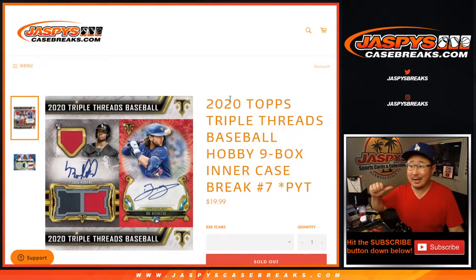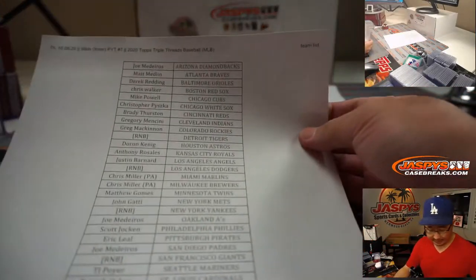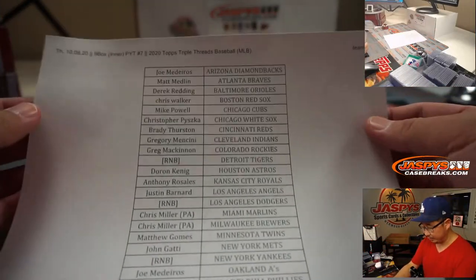Hi everyone, Joe for JaspiesCaseBreaks.com coming at you with 2020 Topps Triple Threads Baseball, 9-box inner case, Pick Your Team number 7. Big thanks to all of these folks right here for picking their team and making this happen. Really appreciate it.